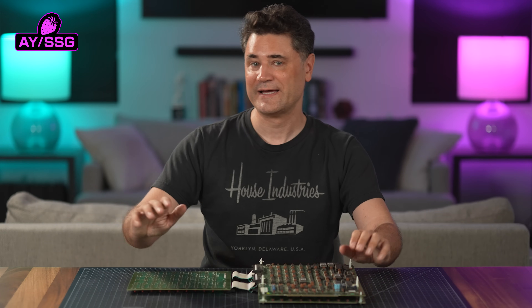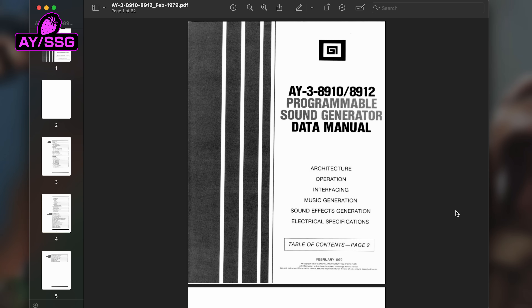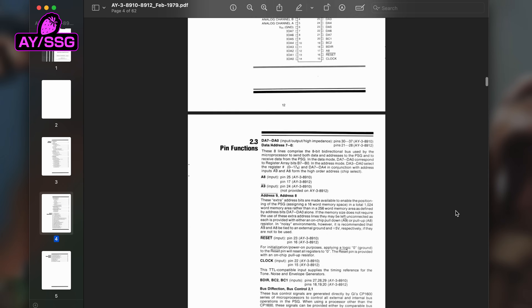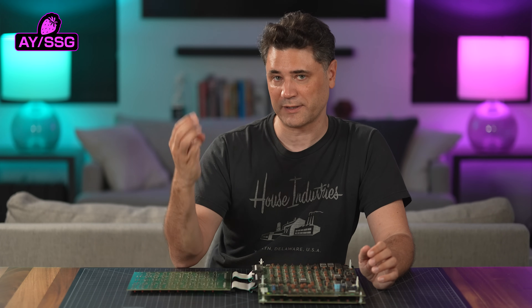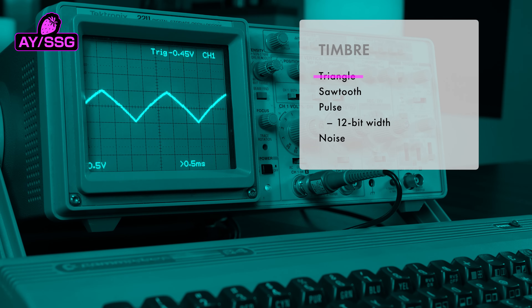Starting with the SSG core — that one's a clone of the AY, and that I do have the manual for. Like the SID, the AY will play three simultaneous voices, only these ones are more limited. It can't play triangle waves, it can't play sawtooth waves. It can play pulse waves, so long as they're square waves. The frequency control for them is 12 bits per channel, so 1/16th of the precision of the Commodore SID.